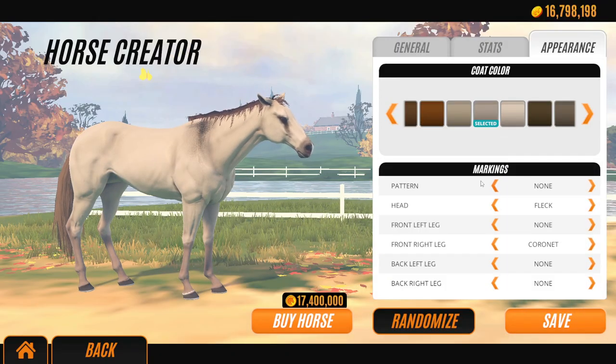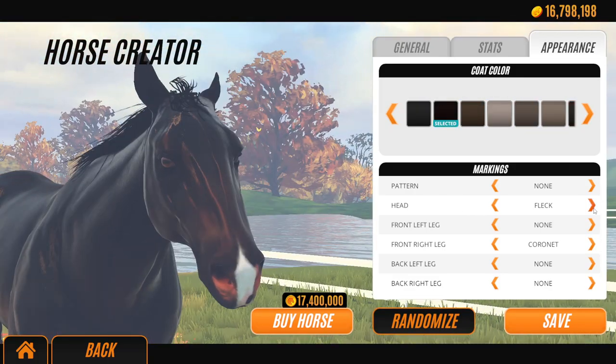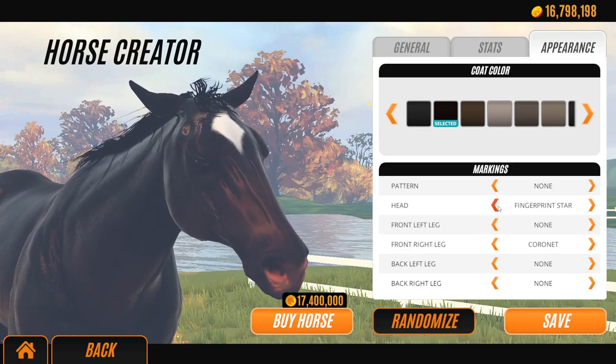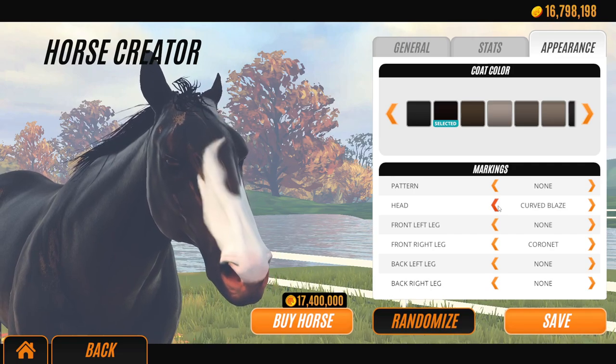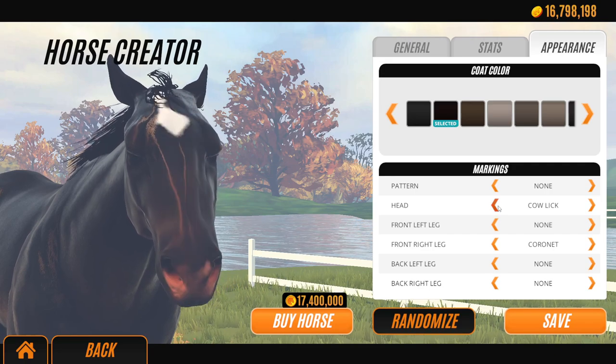If we go to Appearance and then let's find a darker color so you guys can see the head markings. So I think Fleck is new. I'm pretty sure Fleck is new. Yep. Fingerprint Star is new. Falling Star Stripe is new. There's a lot that are new. Look at all these ones. You guys will see them. Cricket Blaze — new. That's new.